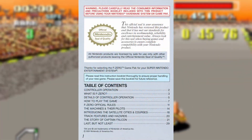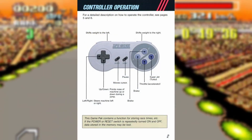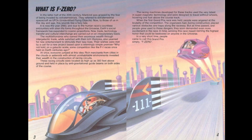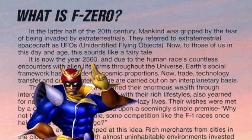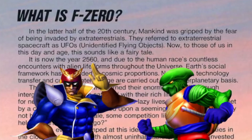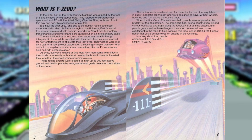It starts off simple enough — Nintendo seal of quality, basic controls to supplement the lack of an in-game tutorial — but then it jumps right into some of the dopest sci-fi bullshit you can imagine. 'What is F-Zero? In the latter half of the 20th century, mankind was gripped by the fear of being invaded by extraterrestrials. They referred to extraterrestrial spacecraft as UFOs.' To those of us in this day and age, this sounds like a fairy tale. It goes on and on about how cool it is to be in the future and how cool it is to go fast.